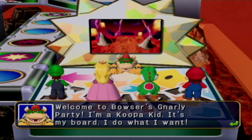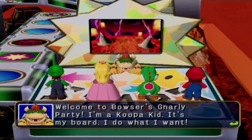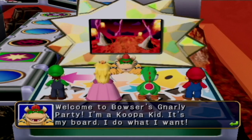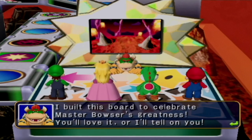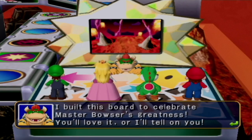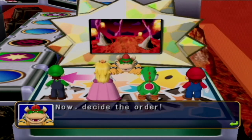Welcome to Bowser's Gnarly Party. The Koopa Kid says it's his board and he does what he wants. But isn't this Bowser's? Naughty Party is Bowser's board — your dad's board, so not yours. He says he built this board to celebrate Master Bowser's greatness. He threatens you'll love it or he'll tell on you. Master Bowser is the best — if you don't see him now, you'll certainly see him later.